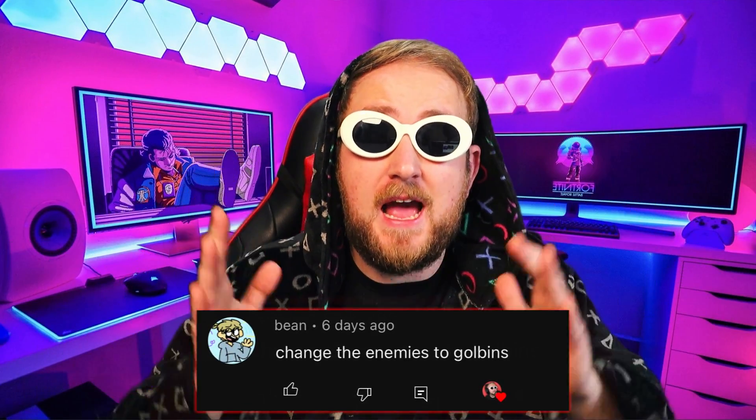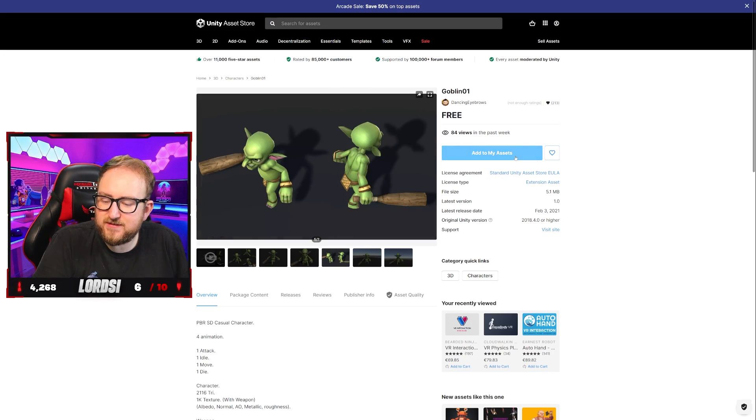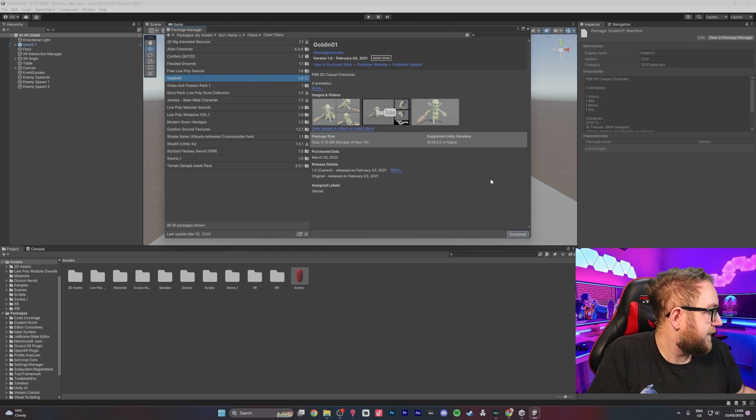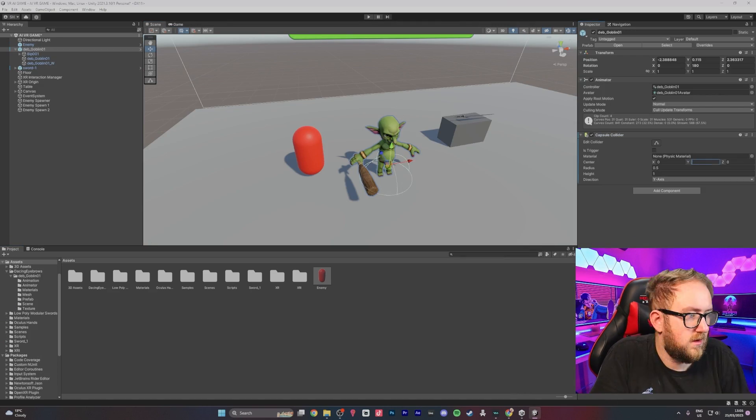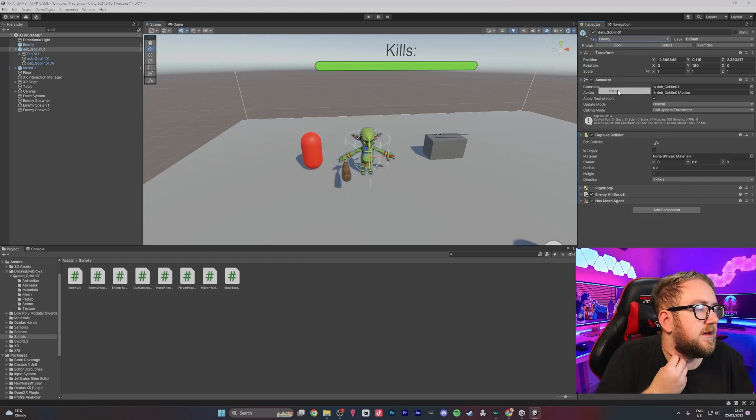Bean left a suggestion and said can you change the enemies to goblins? So we went to the asset store, found a nice free goblin. We imported it to the project and basically copied everything we did on that enemy and pasted it onto the goblin, and we definitely had some issues.